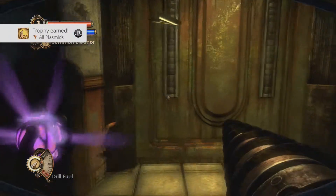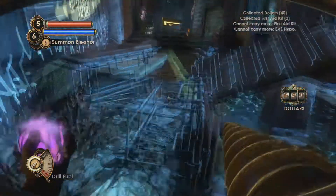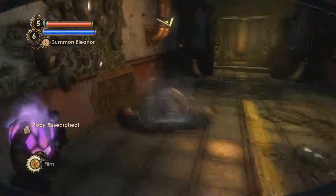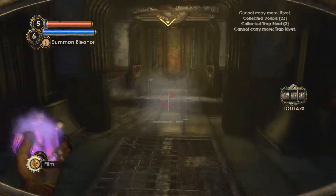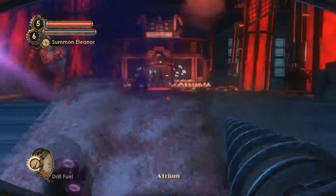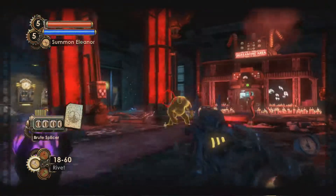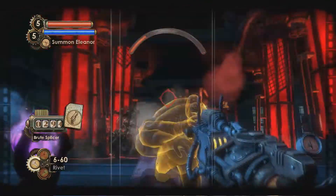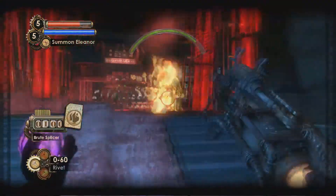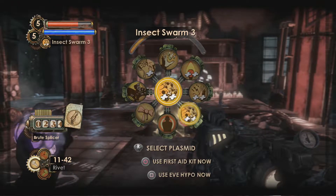Now I've got a couple of trophies done - full plasmid slots and I think all the main plasmids unlocked. The Eleanor plasmid is pretty badass to be honest because she stays there for a while. There's no upgrading to it - she's just there to help you out, which is really nice. She's especially helpful against brute splicers that come out in the next area when you're attacked by hordes. It does waste an entire bar of EVE but it's totally worth it - keep it in your slots at all times.